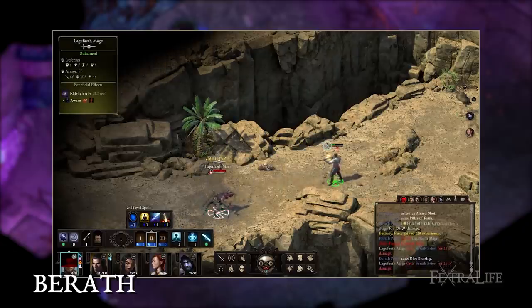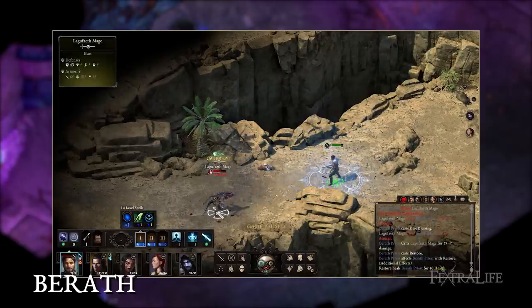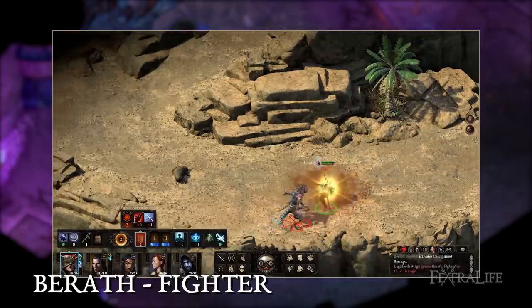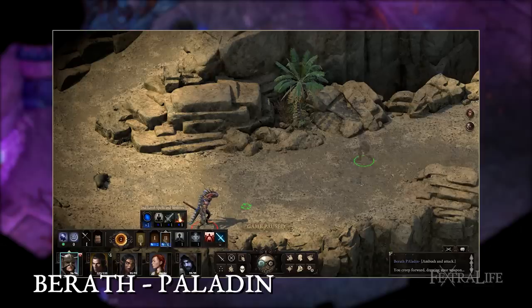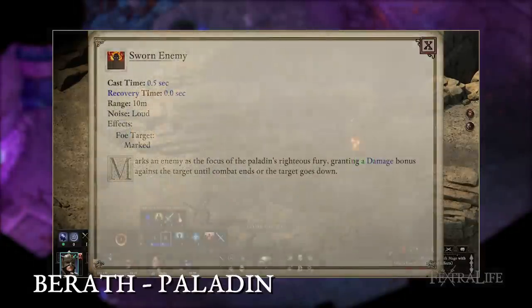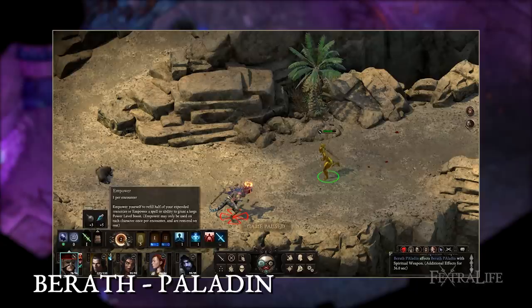Many of the spells you gain as a Berath priest have short range, which means that when multiclassing, you'll likely want to pick something that works well in closer proximity. I would suggest fighter, paladin, monk, or even wizard. Fighters give many bonuses that work well to both defense and offense. Disciplined Strikes will increase your hit and crit chance and works with spells and weapon attacks. Warrior Stance can also increase your accuracy with spells and attacks. Paladins have access to an ability called Sworn Enemy that increases your damage against the target by 20%, and this includes damage by both weapons and spells. They also have increased accuracy from Exalted Focus and have many good abilities.